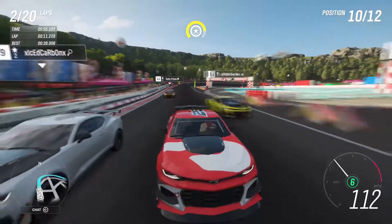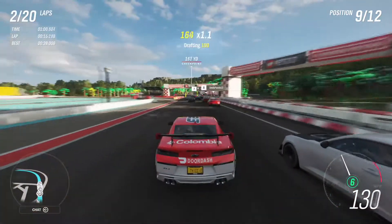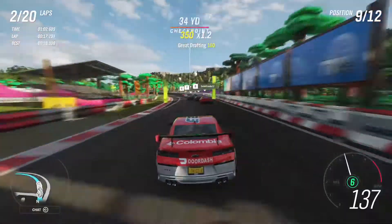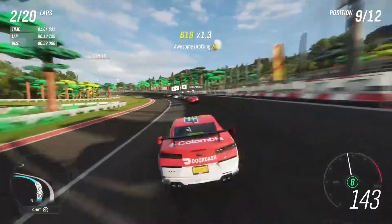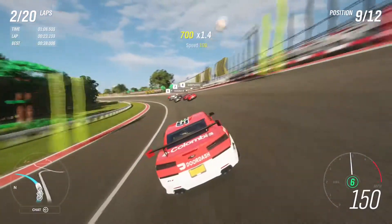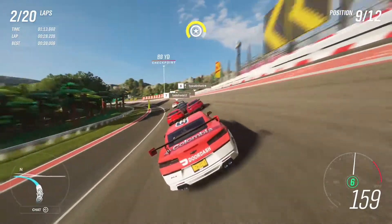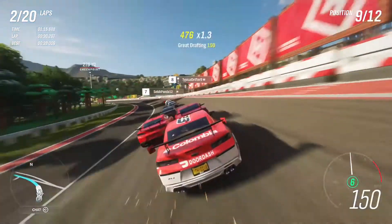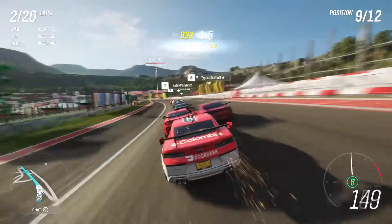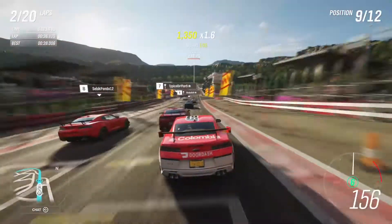We're just going to call him Kyle Busch because they don't have real driver likenesses — I'm going by car colors, and Kyle Busch is known for the yellow M&M's car. As he's zooming back we're going to try to block him, and it works for a little bit. We're into ninth place. If you want this design, my gamertag is my YouTube channel — go ahead and grab it if you'd like.